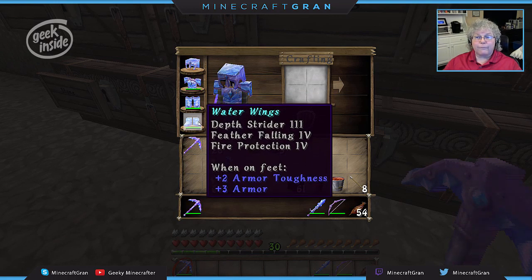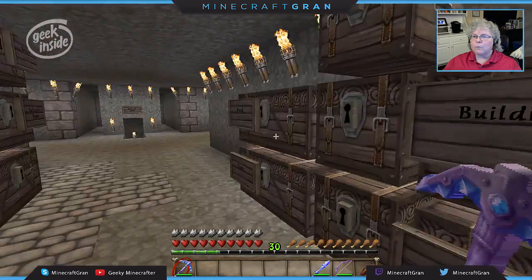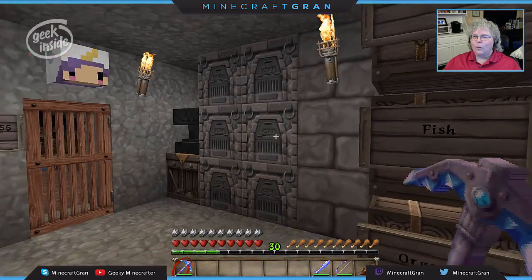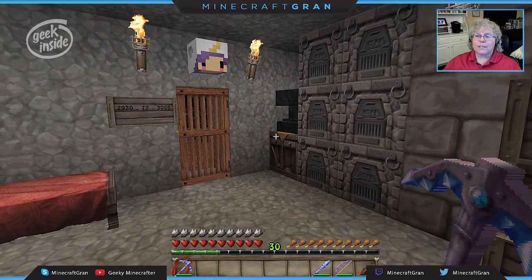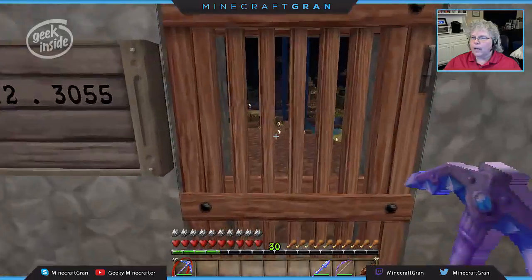I do have Depth Strider, Feather Falling, and Fire Protection on my boots. When I'm running around, even if I take all my armor off, I still have my boots on just because I tend to fall off of things. I don't have a real good head for heights.